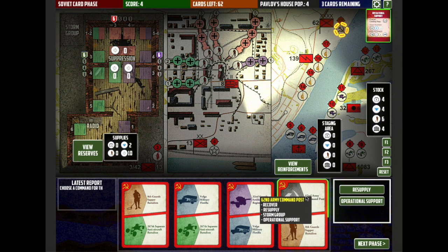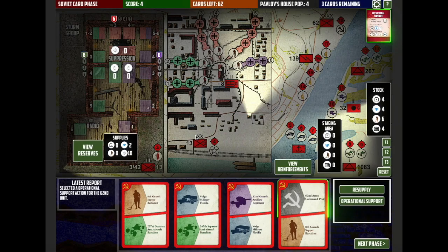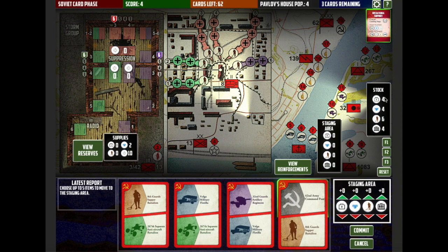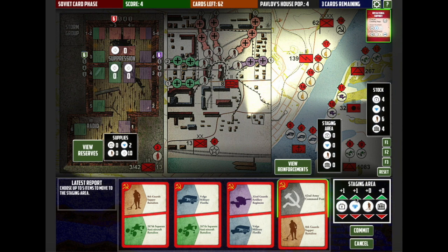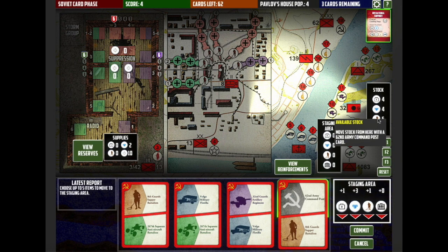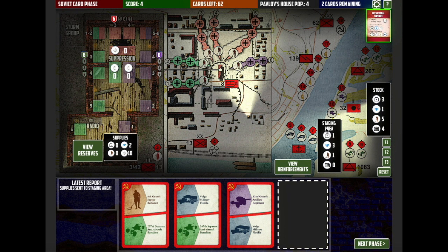I can resupply. One option would be to pay the operational support card and actually gain the points for that, because I can spend the ammo, food, and first aid. But I don't want to do that right now — I always get a bit greedy with that one. If I click on operational support and resupply, I can move tokens from the stock to the staging area — up to five tokens as it says in the report option. Always look at the report option; it normally gives you a hint of what you can do. I'm going to move one first aid, three food, and a sapper. I'll commit and they'll move over to the staging area.